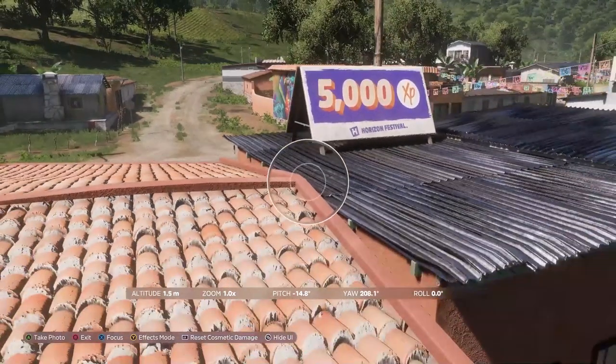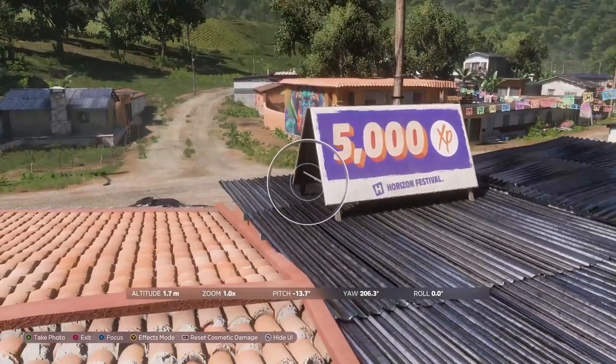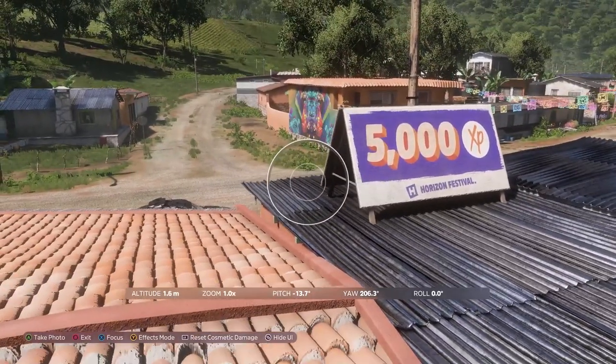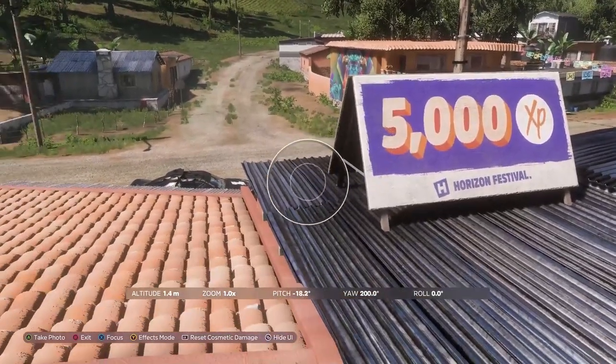I'm sure you've noticed there are XP boards that you can find on top of houses, and you can't really get on top of houses — except there is one way, and I'm going to show you how to do it. It's actually a lot more simple than the game makes it seem.